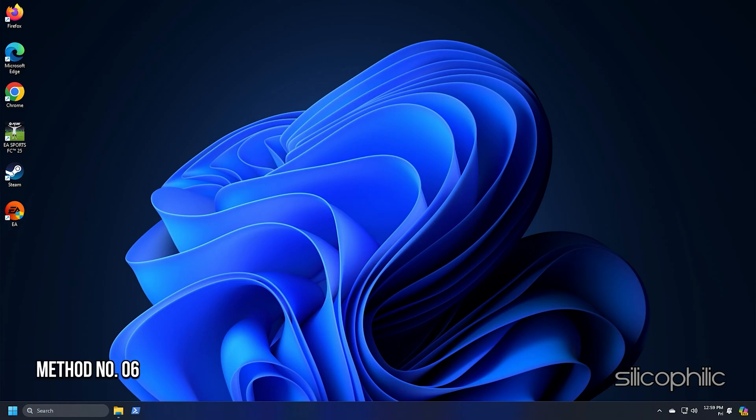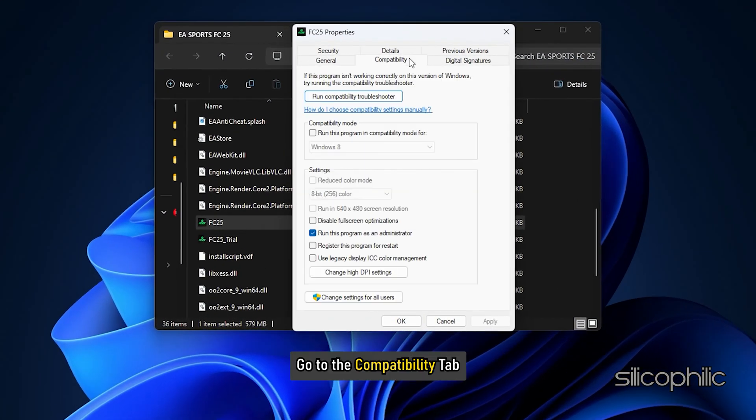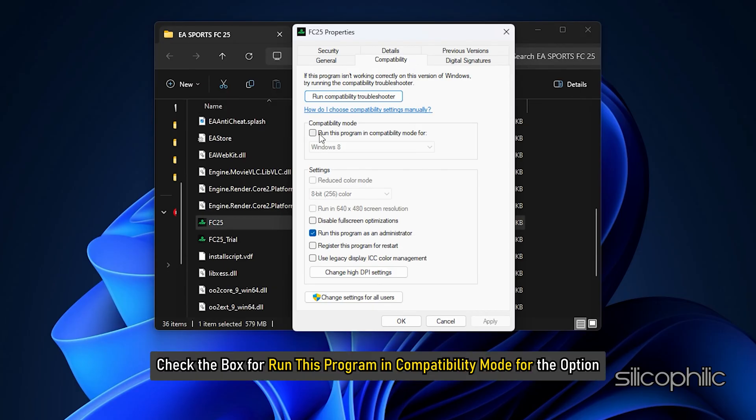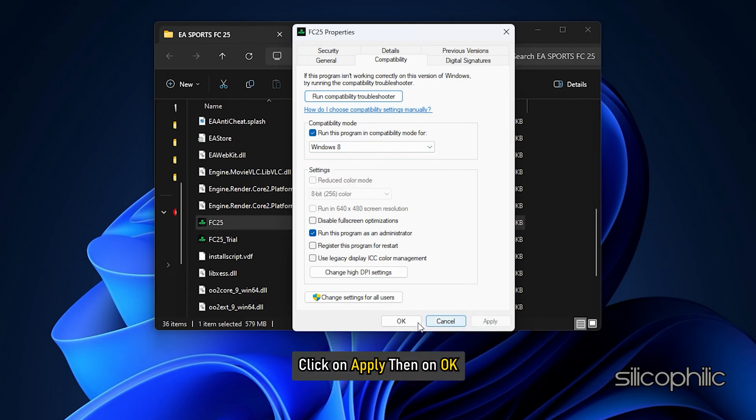Method 6: Try a different compatibility mode. Another thing you can do is change the compatibility mode. Open the game Properties and go to the Compatibility tab. Check the box for Run this program in compatibility mode, select a Windows version, then click Apply and OK.